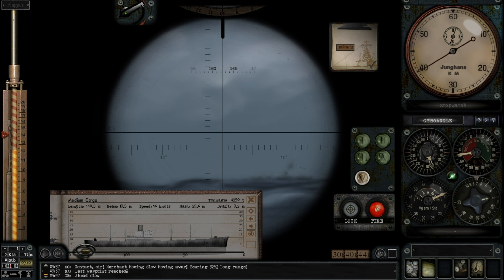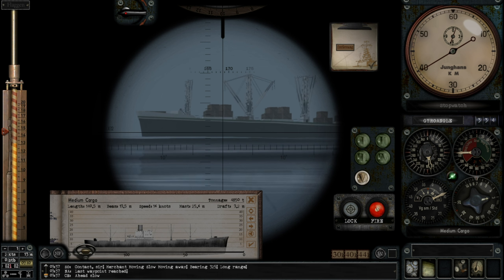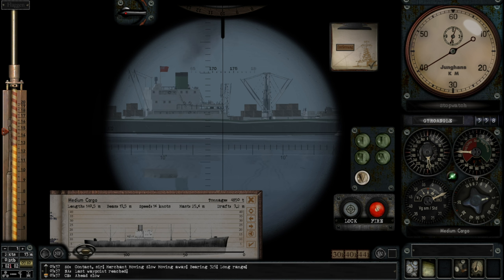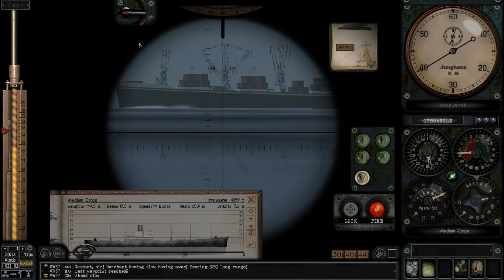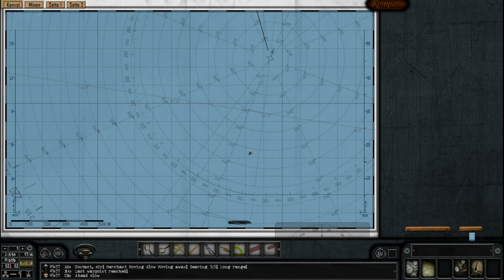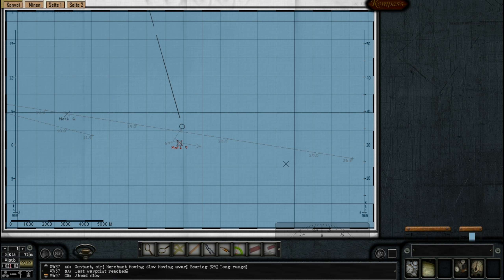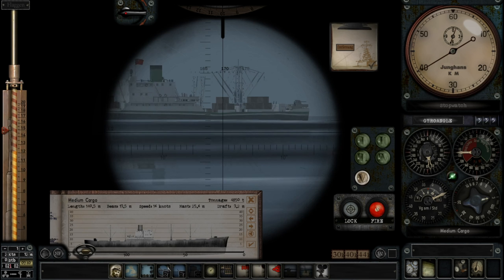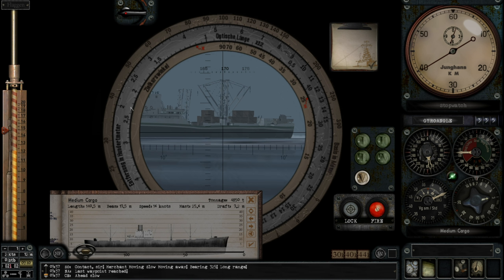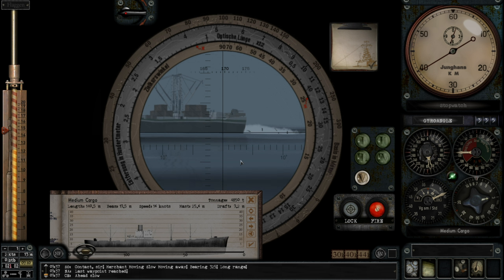Oh okay, it did go off. I hate it when it does that. We missed the detonation. But I was curious as to what I did wrong there. That's annoying. So she's going more like 6 knots, not 7. But we did hit her. Very, very annoying. I'm tempted to let her go. There's some wreckage there so we definitely hit her. But that will be minimal damage. It's such an easy target — it's probably worth pursuing for a little while.